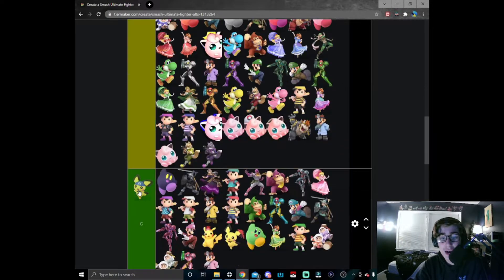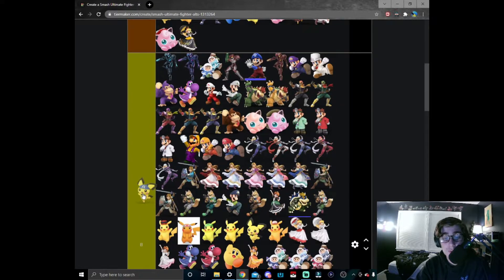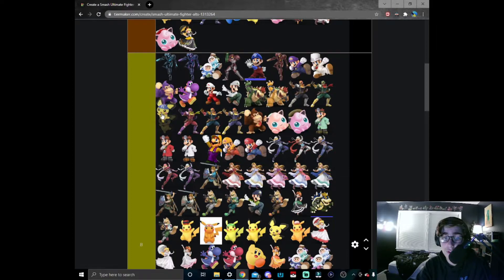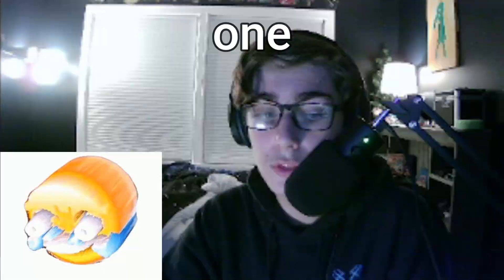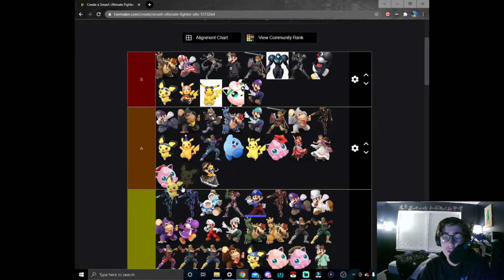Sticking with the evil team spirit we're moving on to Team Aqua Pichu — not as impressive as the Team Skull Pichu, just because I don't live underwater. Still a nice reference to another good evil team trying to change the world for the better, so we'll put him around here in B tier.